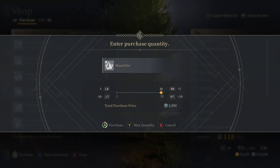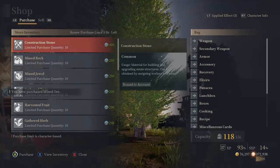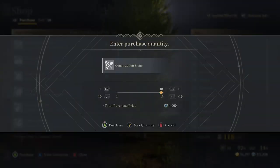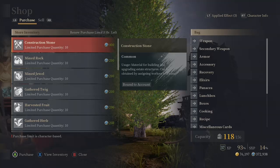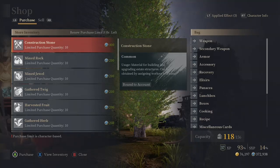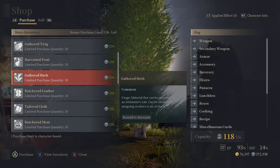Fine ore costs 2,000 starseeds for a stack of ten until you get your stuff leveled up. Stone is going to cost you 4,000, so stone and timber together is about 8,000 starseeds every single day. You don't need any of the other stuff until you start crafting decorative materials, and it's specific to the artisan you hire.